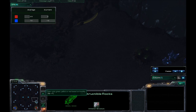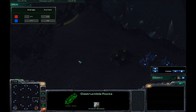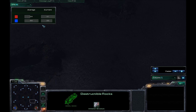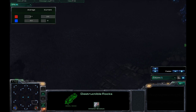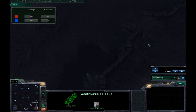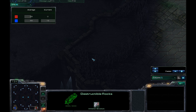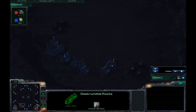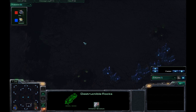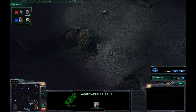We have huge destructible rocks here guarding the natural — it's kind of a safe natural. There are one, two, three, four entrances into the natural, but really three of them can be guarded pretty easily. You just got to keep an eye on your ramp. This is more of a backdoor entrance into your main base than anything else. So yeah, three bases here — your third is pretty safe, actually very safe. This is kind of geared towards a three-base play.